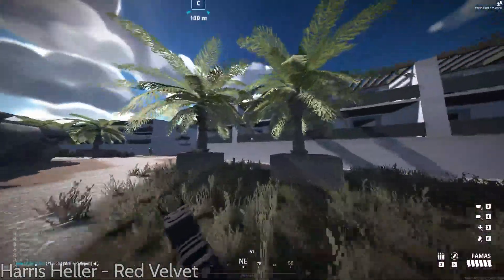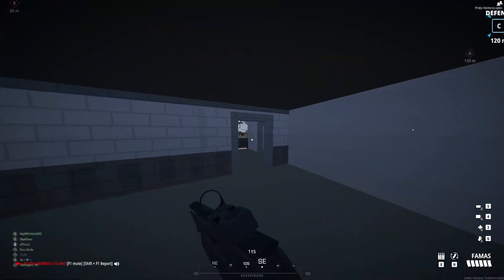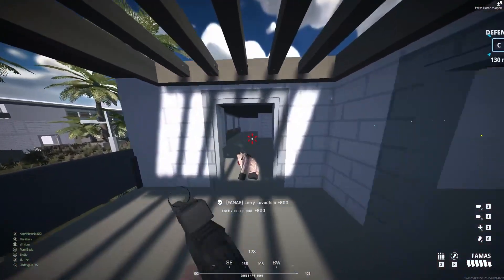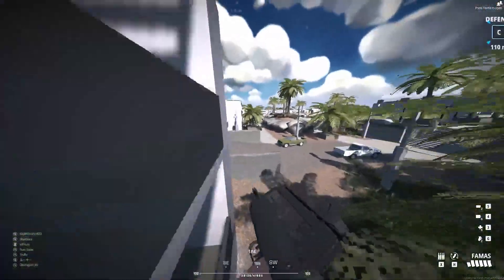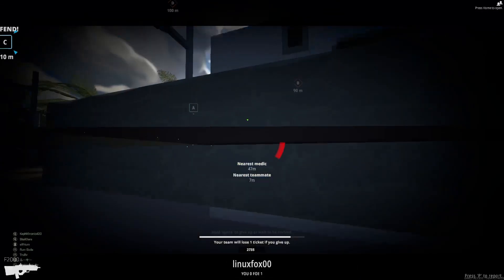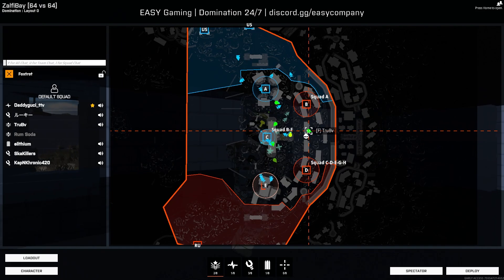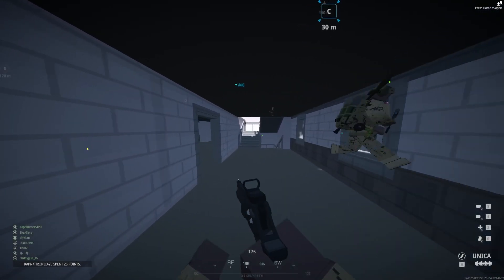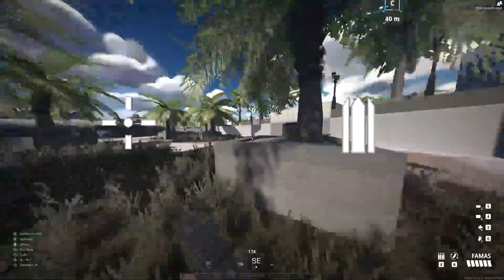The next playstyle we're going to be talking about is the passive playstyle, or what I would rather call it, the defensive playstyle. Why do I not like to call it passive? Because for the most part, the classes using this playstyle are sometimes getting more kills than those using the aggressive playstyle. Passive shouldn't be used to describe what these guys do best, and that's hold down the line to protect objectives from far away or from inside. I really only have two classes meant for this defensive playstyle: the recon and the support. I'll go over the support first.